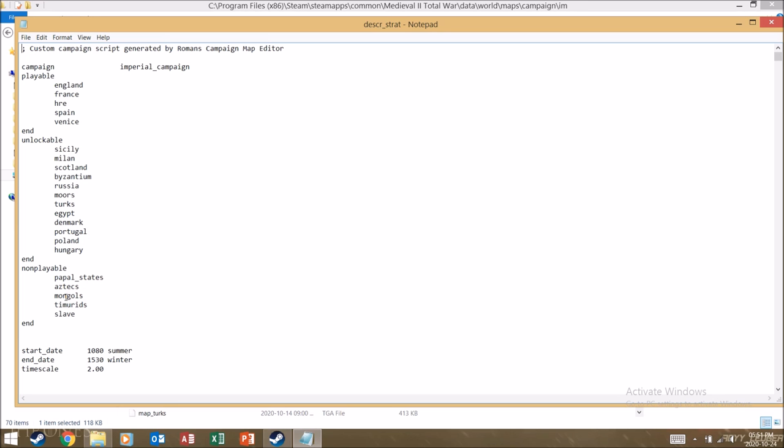Then there's a 'non-playable' section which includes the Papal States, Aztecs, Mongols, Timurids, and Slavs. Non-playable factions can also be made playable but it's a much longer and harder process, so I'm not going to show that. Instead I'll just show you how to get the unlockable factions into the playable section.